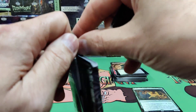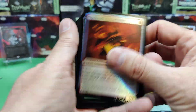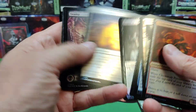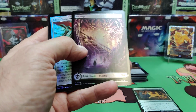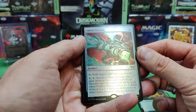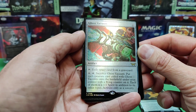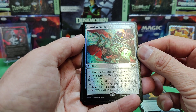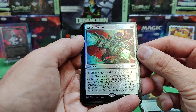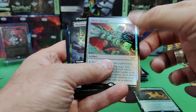One guy we haven't seen yet is the Jolly Balloon Man — he was really strong at pre-release; I think he's going to be a sleeper. And there's a black card in the set that destroys enchantments — a bit controversial. Black has a hard time destroying enchantments, so this is great; that's another card you might want to get from your LGS before it spikes in price. There's the Ghost Vacuum — a nod to Ghostbusters. Exile cards from a graveyard, sack the vacuum, put each creature card exiled with Ghost Vacuum onto the battlefield under your control with a flying counter on it. Each of them is a 1/1 Spirit in addition to other types.